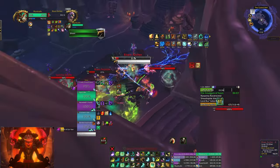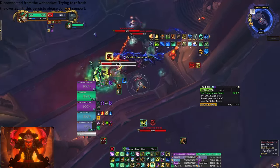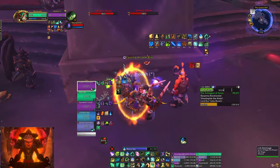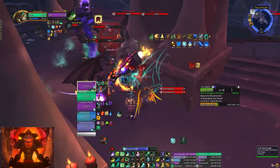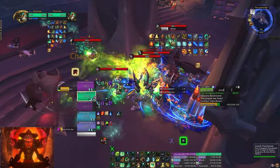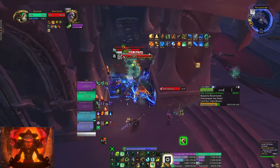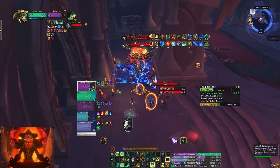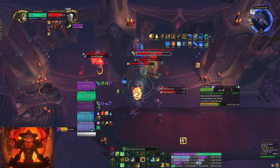Trying to position this guy a little bit better so it's easier to LOS. Send the staff — why not? Don't stand in the frontal. And I've taunted for this archer — perfect. I have no ways to manipulate the shades — I don't have a stun for them. We're doing really good. I think we're doing pretty good on time too.